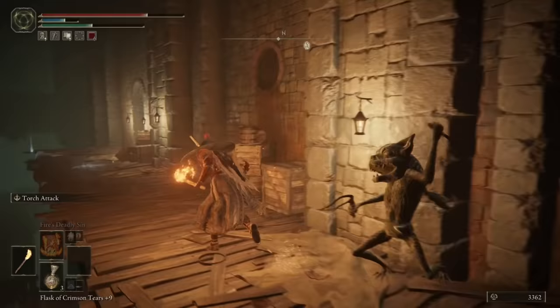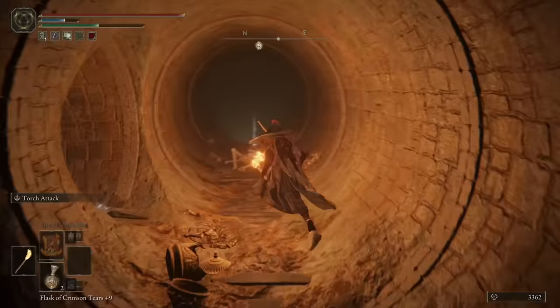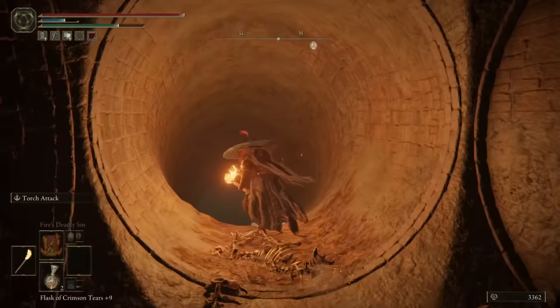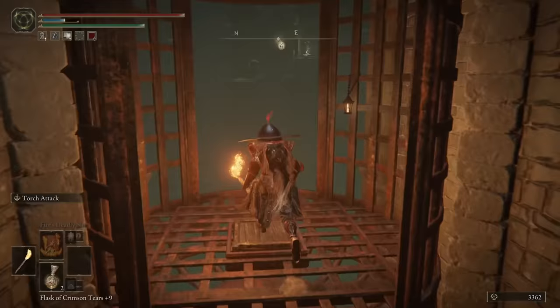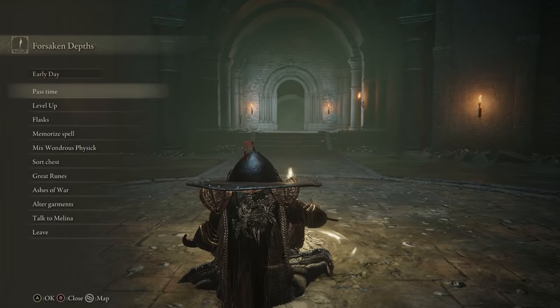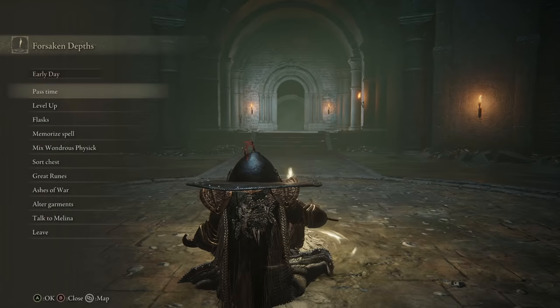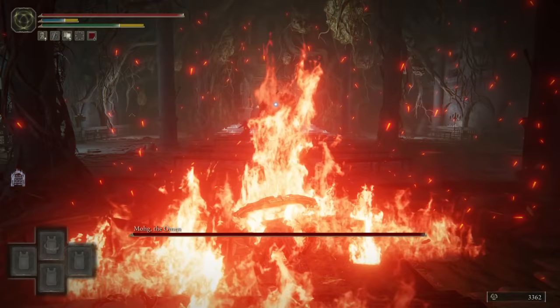I'm not kidding when I said this thing was long. Elevator! Who doesn't like elevators? And the Site of Grace at the bottom of them. Directly forward from here is the boss that claims this entry on today's list, and he gives you a very nice talisman for the mid-game called Erdtree's Favor +1. Here is the boss himself: Mohg the Omen.